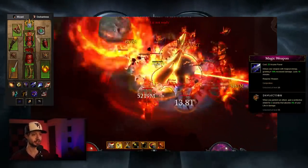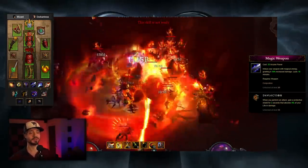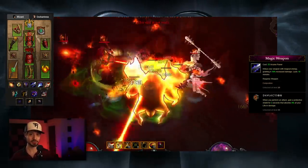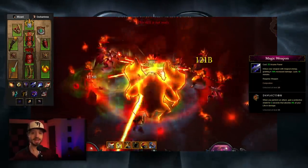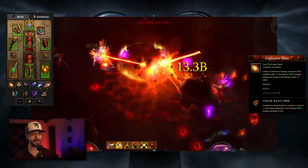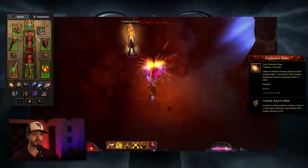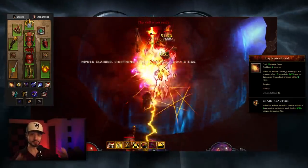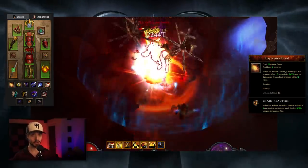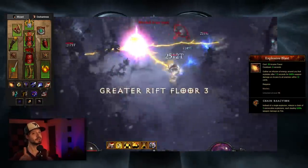We're going to take Magic Weapon Deflection — a little bit of a damage buff, but more importantly, that Deflection rune gives us an Absorb Shield, which synergizes so well with our gearing. Next, we're taking Explosive Blast Chain Reaction. On a 6-second cooldown — which we're going to be shortening quite a bit — Explosive Blast will erupt multiple Chain Reaction explosions, each time triggering our Firebird's 6-piece bonus. It's also an area of effect, so it's hitting multiple enemies at the same time.